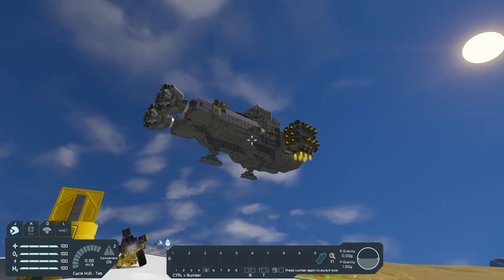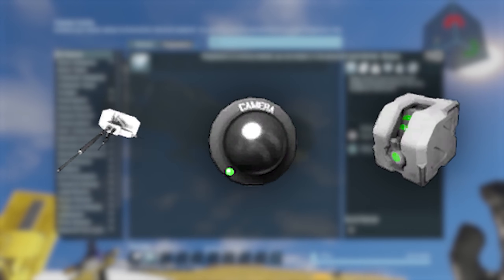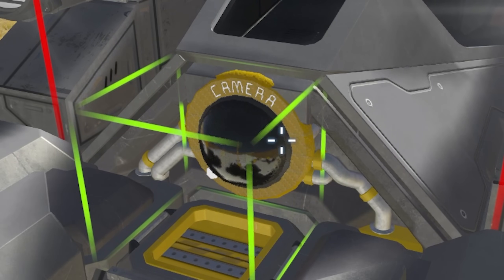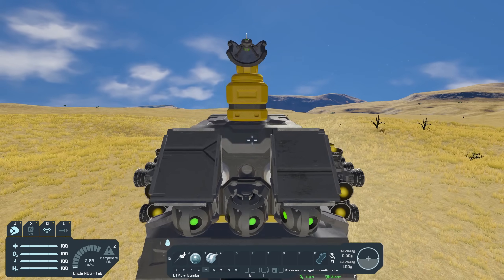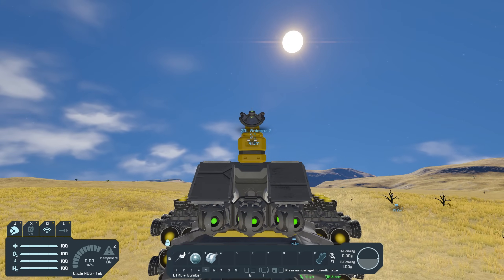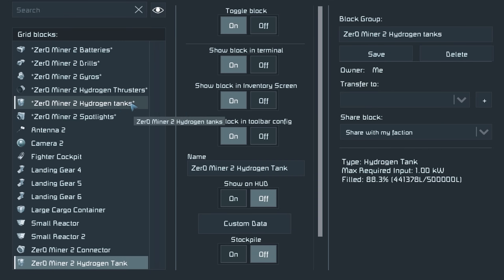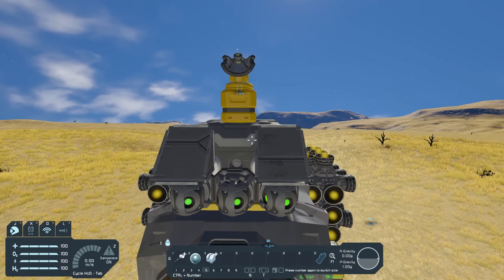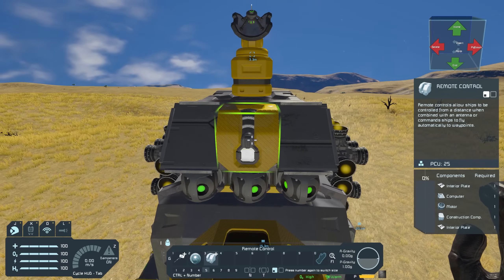In a hypothetical scenario where I've run out of jetpack fuel and my mining ship is too high to reach, how can I have full control of my ship whilst I'm not in it? You need three blocks: an antenna, a camera (not strictly required but very useful), and the remote control block. Place the camera at the front of the ship with the word 'camera' facing the correct direction. Place the antenna anywhere on the ship — this is required so you can connect to it. Place the remote control block in the same orientation as your cockpit, facing forward the same direction as your camera.